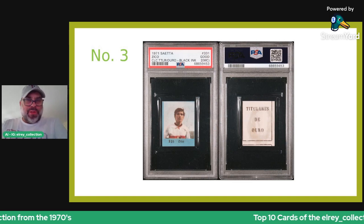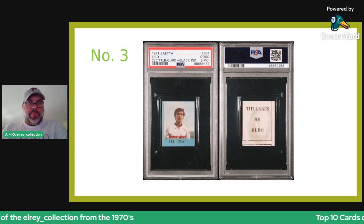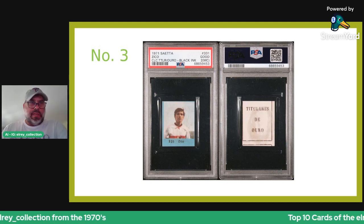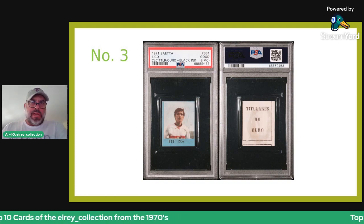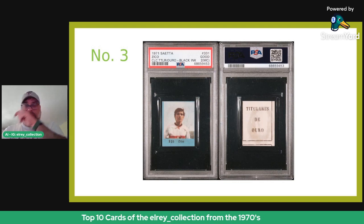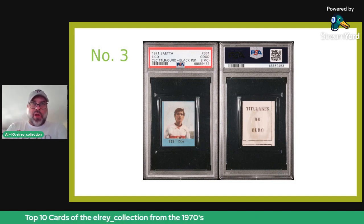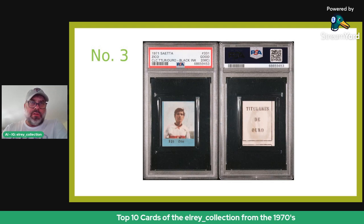Number three is the incomparable Zico. Zico took the mantle from Pelé as Brazil's best striker — so much was expected of him, and though he fell short in '82 and '86, he is still widely regarded as one of the best Brazilian strikers ever. Most lists have Zico as a top 20, certainly top 30 player of all time. He's a bit forgotten and doesn't get the respect he deserves, maybe because he never won a World Cup. This is his rookie from 1971 — crazy, because a few years ago we thought his rookie was the Ping Pong cards from 1978, then we found '77, then '76 cards.